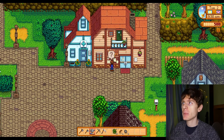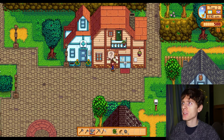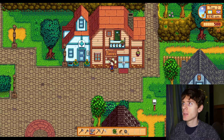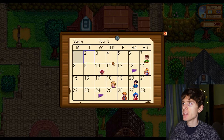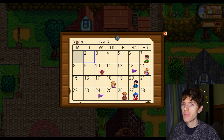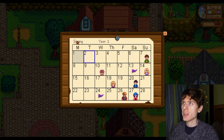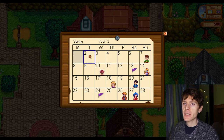Here is a big building and it has the name Pierre written on top of it. We go here, there's a calendar. This calendar tells us the current season, which is spring — it is not summer, it is not autumn, and it is not winter. And it's year one, our first year in Stardew Valley. And it's Tuesday the 2nd. In this game there are no months, it just goes through the seasons.